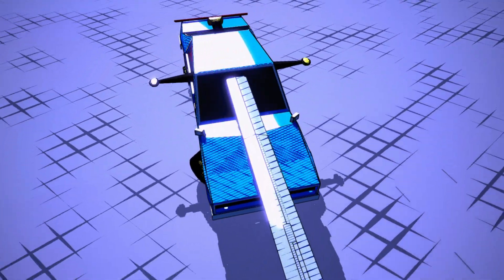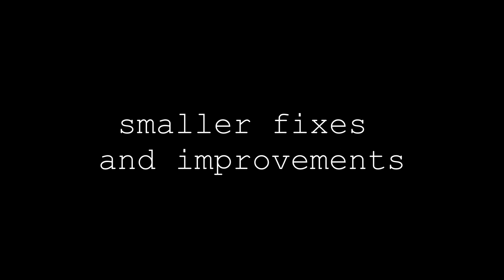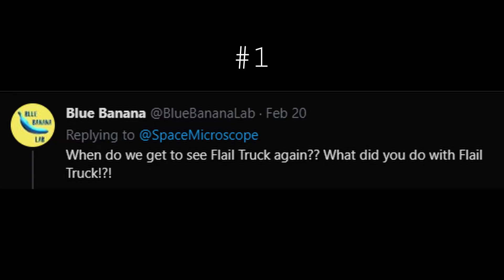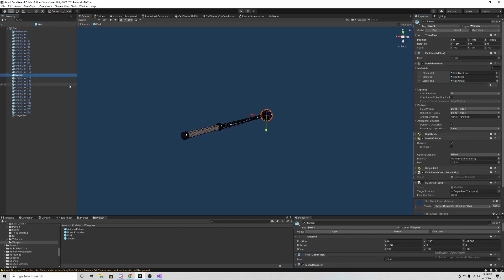Somebody call for an exturbitator. The sword of the original car is a single object — it's pretty easy to reset. The flail is 28.